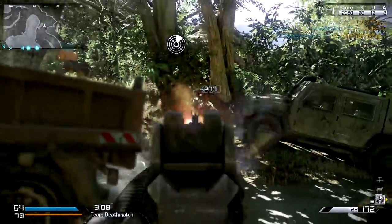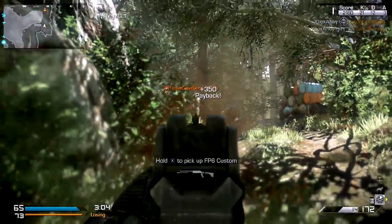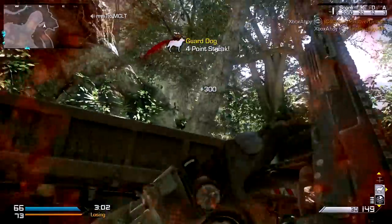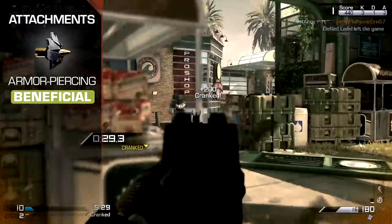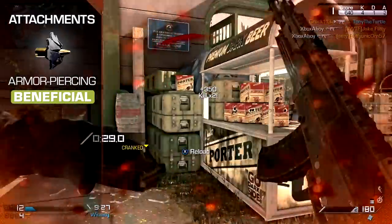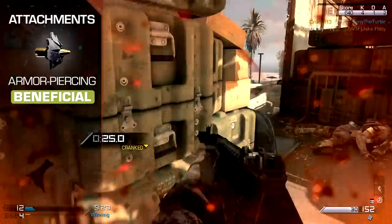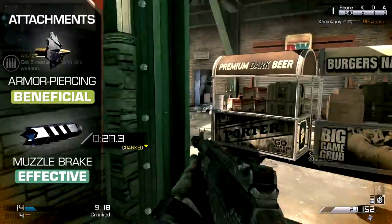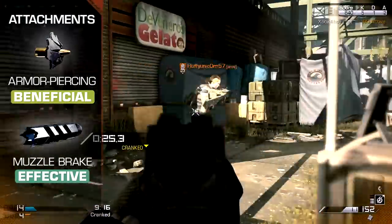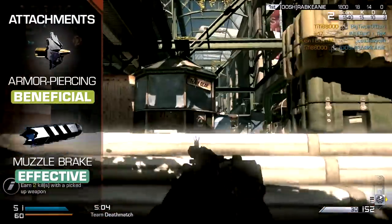The AK-12 is a powerful automatic weapon in the vein of the long-standing Kalashnikov tradition, and it's a shame to compromise on stopping power when wielding such a tool. Armour-piercing rounds are a great way to add a little punch to your firepower, permitting easier traversal through thin cover and providing bonus damage to armoured juggernauts and other killstreaks. Pairing this with the Muzzle Break will grant you a little extra effective range, enhancing your three-hit killzone and ensuring you're always dealing as much damage as possible.